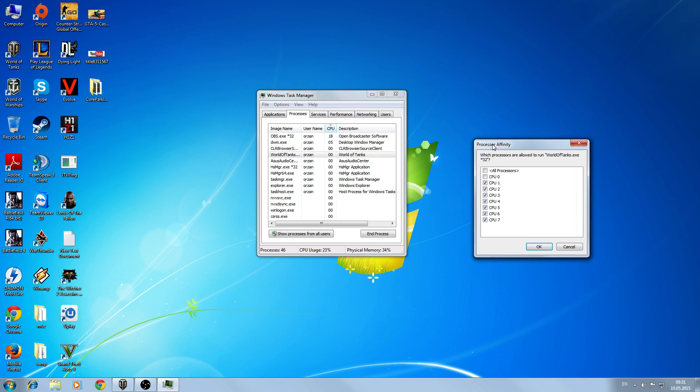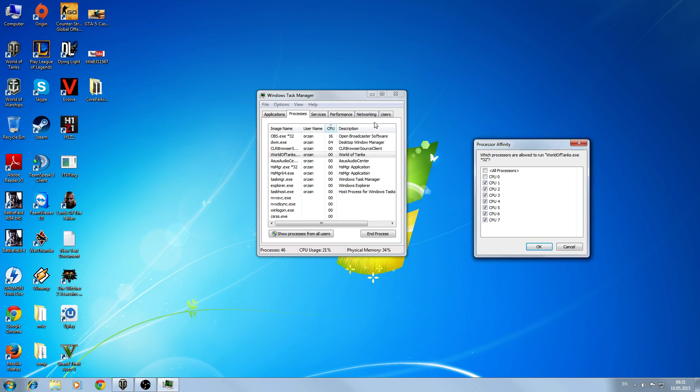Why do you have to do this? If you don't uncheck it, World of Tanks will mostly use CPU zero. But CPU zero is shared with Windows and a lot of other processes, so the game won't be able to take full capacity of it. By unchecking it, it's going to find other CPUs to draw power from.